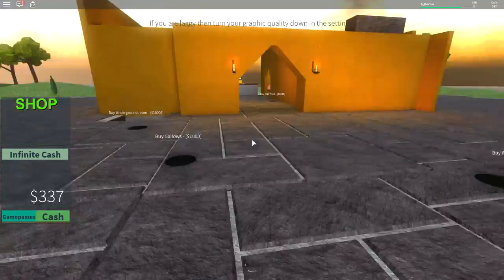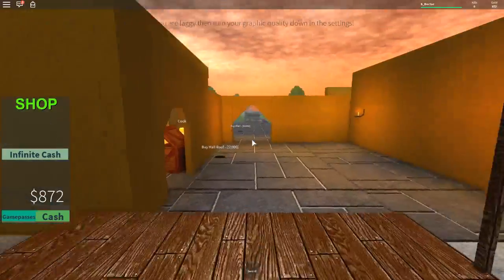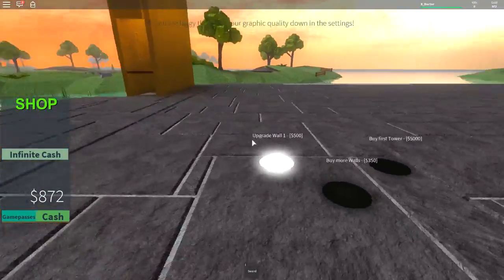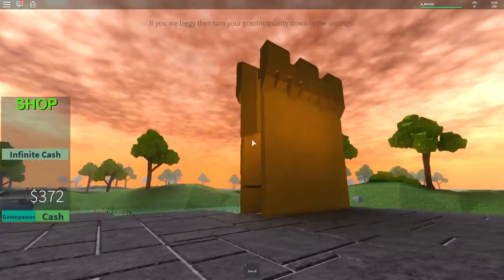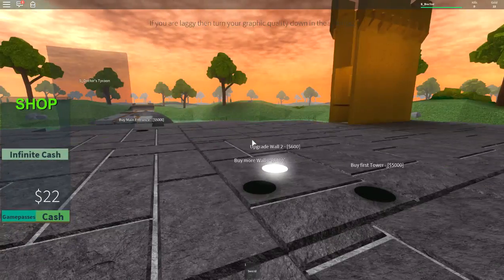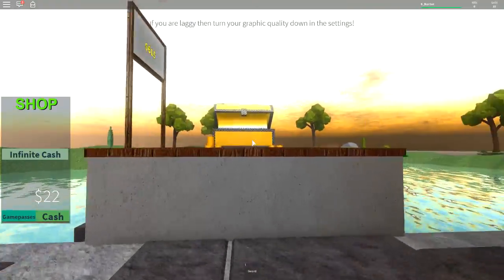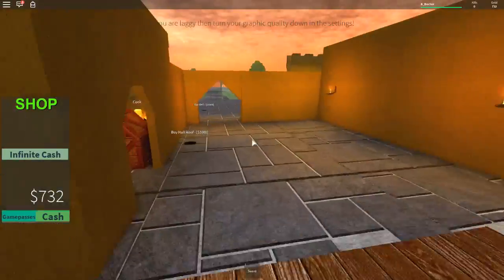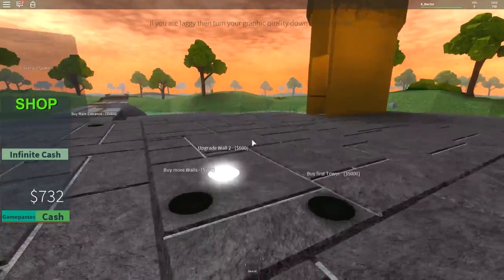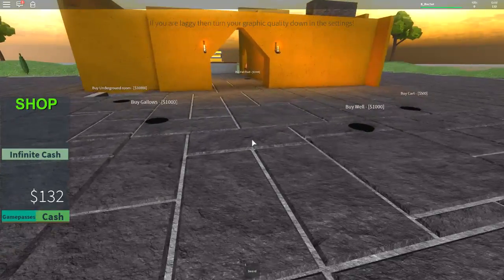Upgrade the wall for 500 — let's do that. Let's upgrade our wall. Oh look, we've got the top of the castle on it now, brilliant. Buy more walls for 350. And I'm going to need 600 for the roof — the parapets at the top. Are they called crenellations? Let me know in the comments. Upgrade wall two — it's got the crenellations on top. 700 for more walls.